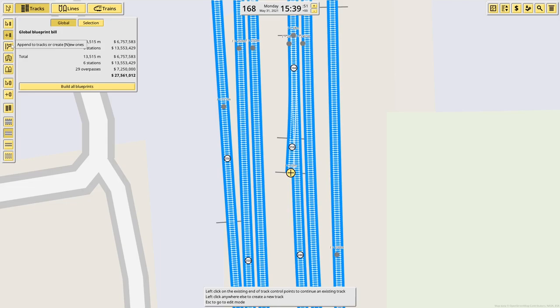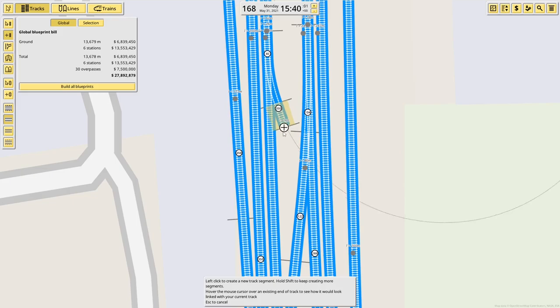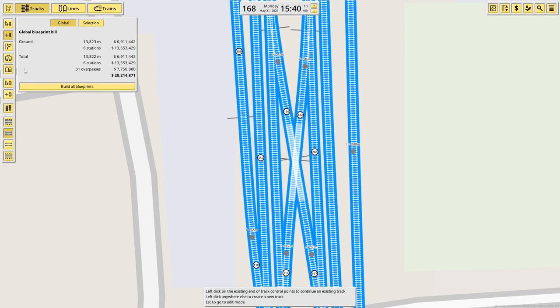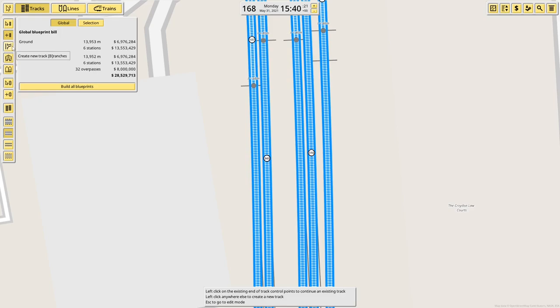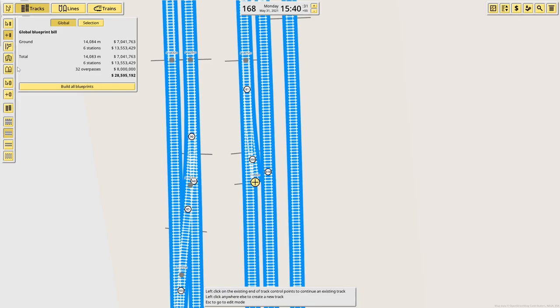Zooming back in — what we have is a crossover here. It comes out there, comes out here. And the same the other way. We also have, in line with that, a switch across from there to there. Further down from the crossover, we then have switches out to the outside tracks of the main four.